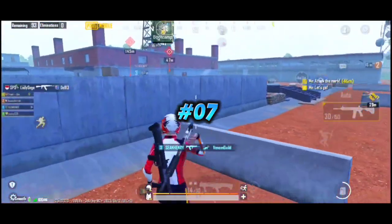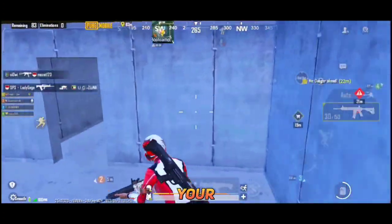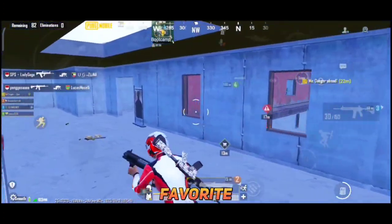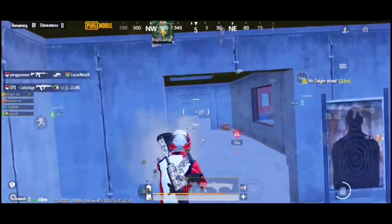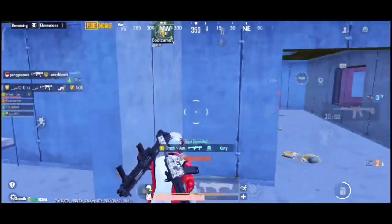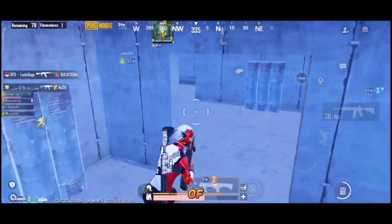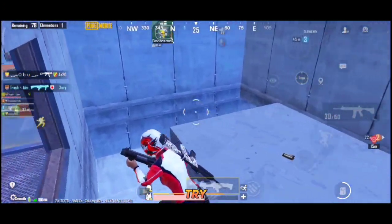Moving to combo number 7: M416 and your favorite sniper. If you are the sniper of your team, then probably this is your favorite combination of all time. Many pro players use this combo in solo vs. squad matches as well. But if you are confident with your sniping then only use these guns, otherwise you can try the next one.